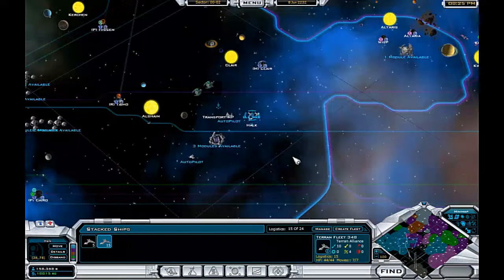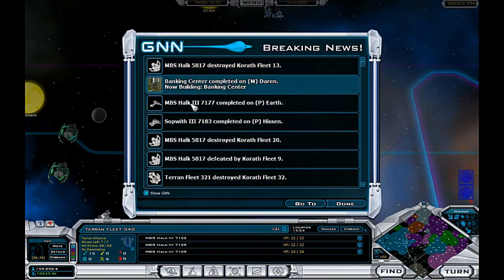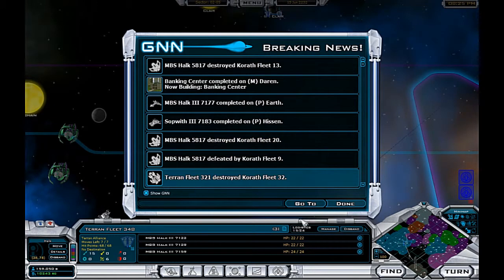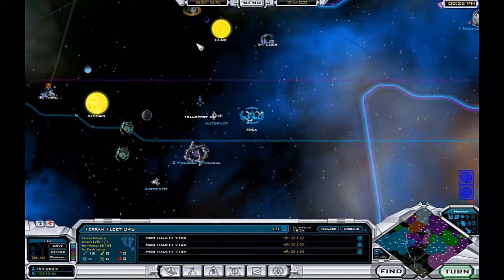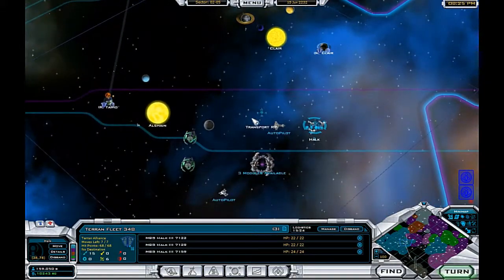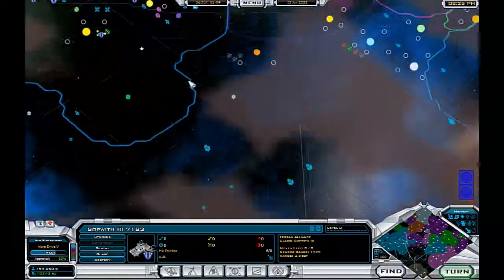I want to assault some planets. I'm rather tired of wiping them out just one fleet at a time. We have our new fleet of Hulks - I could go for a fleet of four, might as well. And another scout ship. Excellent.